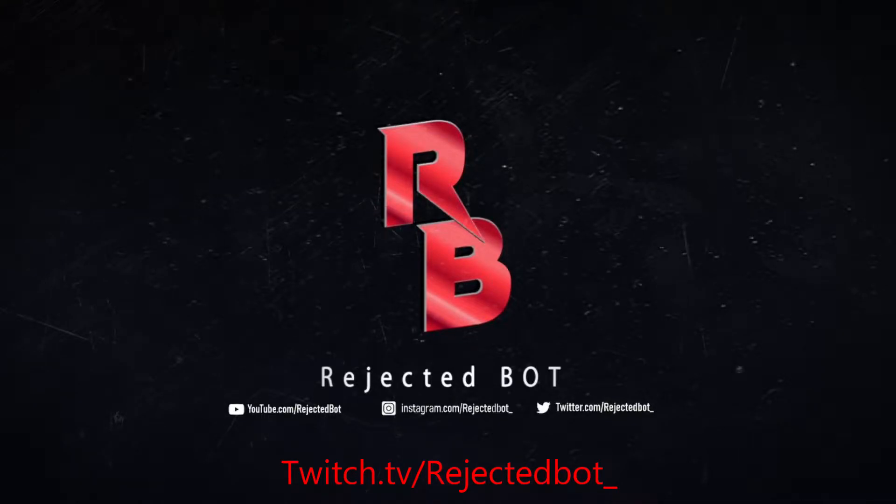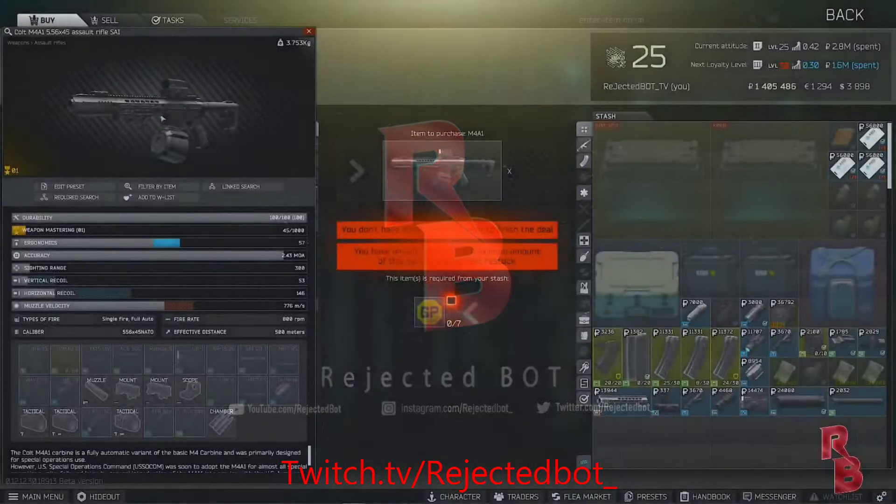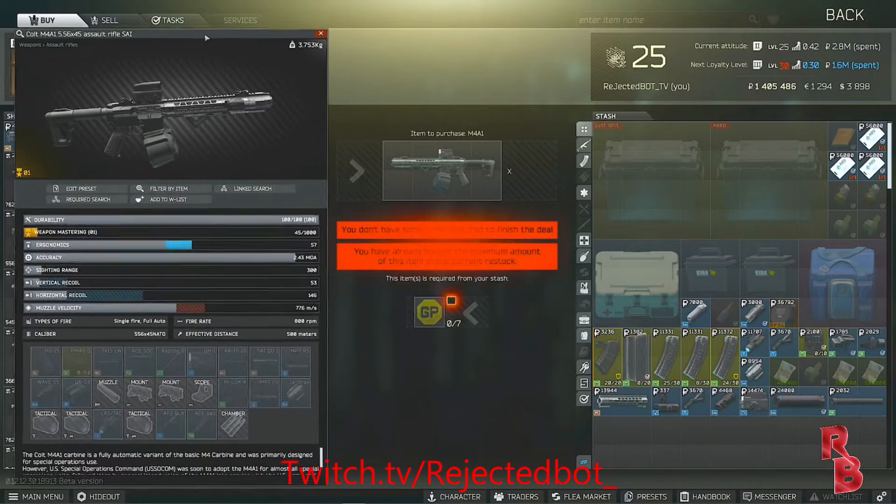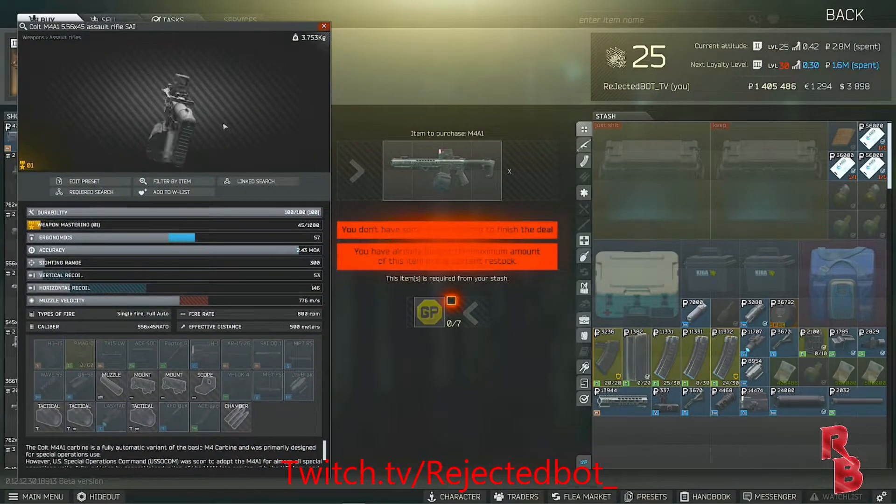What's up gamers, today we're doing Gunsmith Part 4. Best recommendation for this is to get the M4A1 off a Mechanic level 2 for 7GP coins. This is the best base to start with early on — just a 260 more barrel and costs you up to three or four hundred K. But definitely start with this.